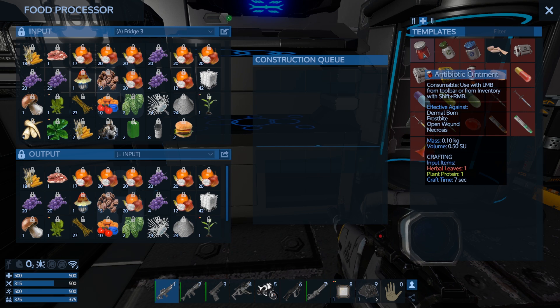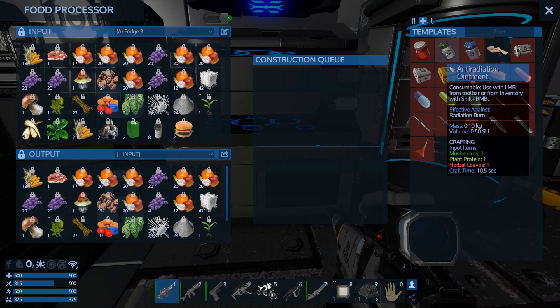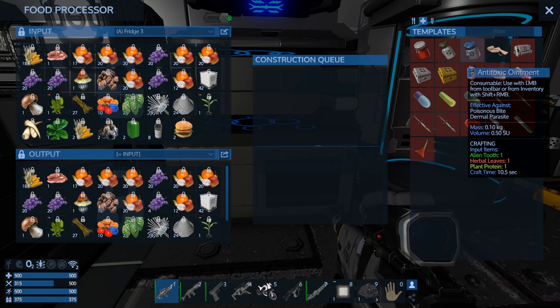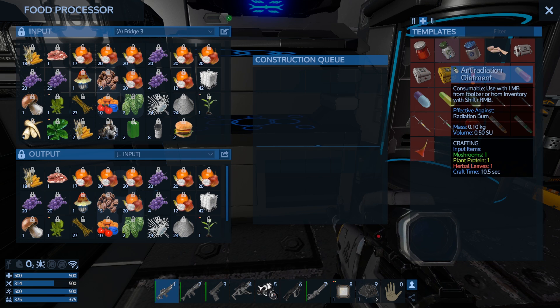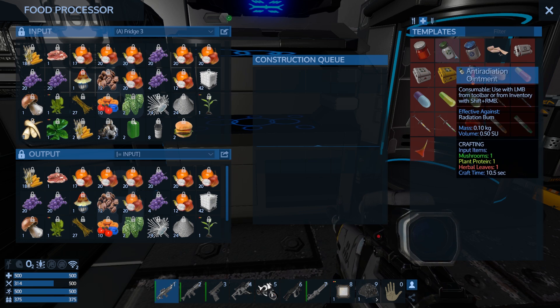There we go — that's herbal leaves and plant protein. That takes care of radiation. That takes care of poison. Poisonous bite is a good one, so we need herbal leaves. Alien teeth are gonna be a pain — I think we can always get those from killing aliens. Those herbal leaves are going to be important.